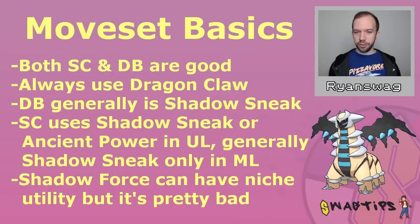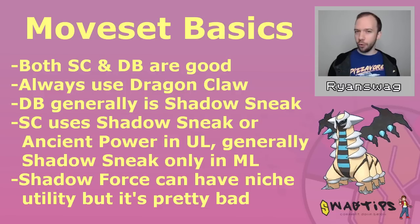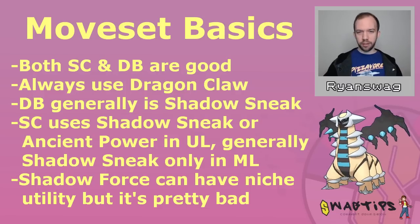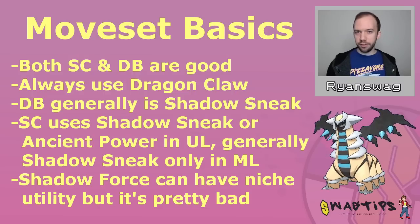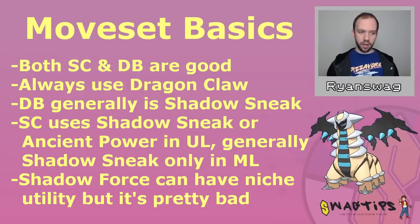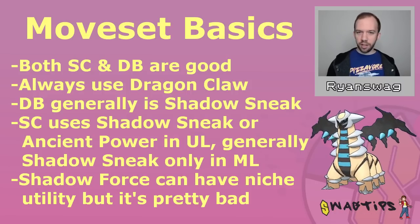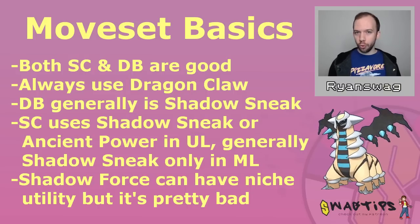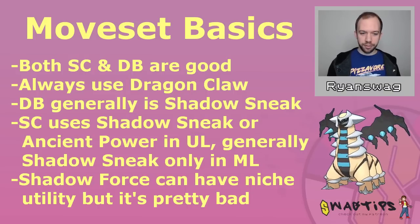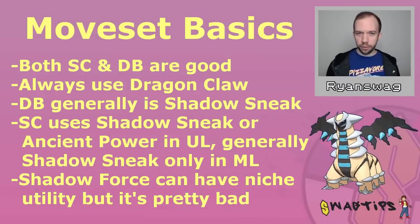Starting out with some moveset basics for Giratina. Fast moves: Shadow Claw or Dragon Breath. It really comes down to what you're trying to go for with your Giratina Altered Form and what kind of team you're running. Typically Shadow Claw is the bread and butter because it chunks, has ghost-type coverage, and good energy gains. But there are a lot of use cases for Dragon Breath too — especially for dark and normal types that think they can counter Giratina, or dragon types that think they can outpace it. Both fast moves are pretty valid; it comes down to your team and the meta you're expecting.